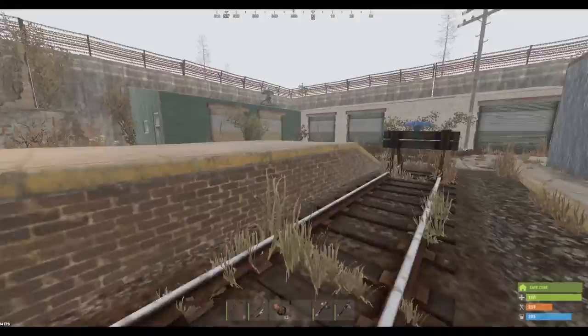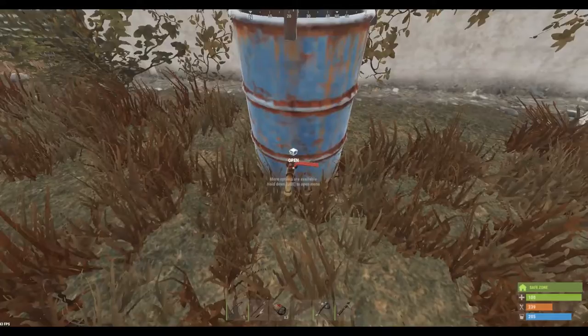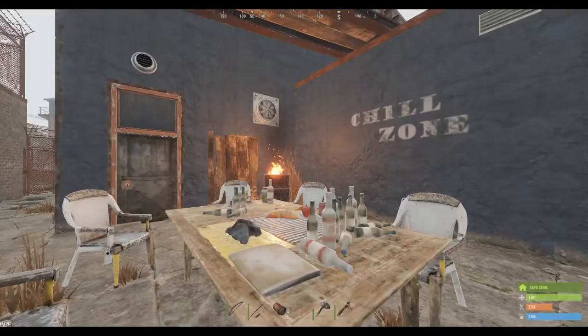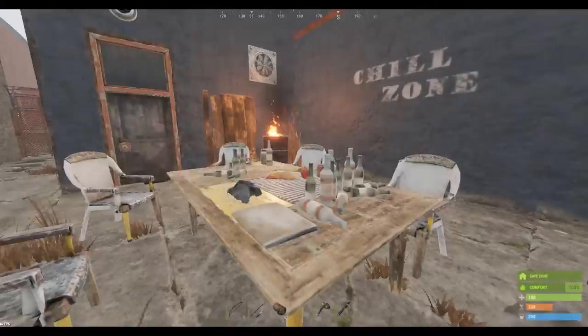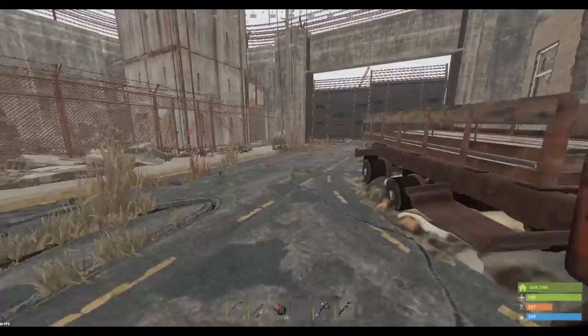Another area here is the water catcher — a small one where you can come drink water to replenish your thirst. Over here is a barbecue grill where you can cook food using charcoal. You can also sit in these chairs and it gives you 100% comfort. If you're not at full health, that 100% comfort will bring you back to 100% health, which is a great way to recover.